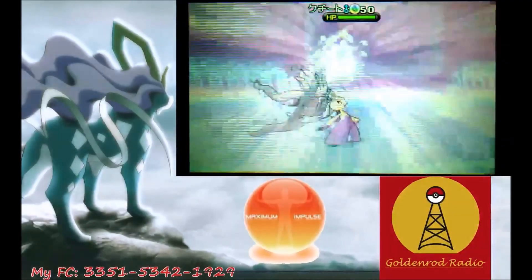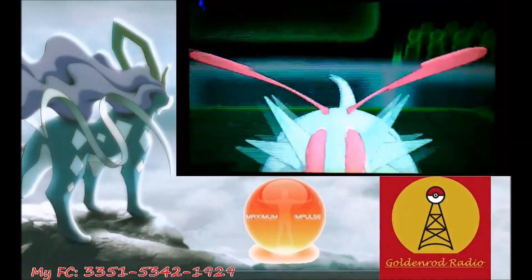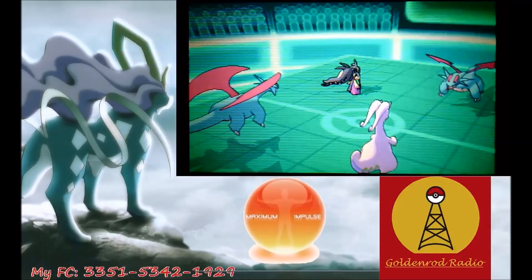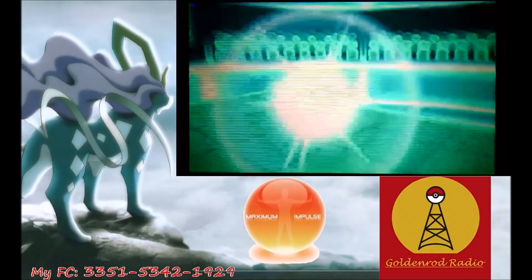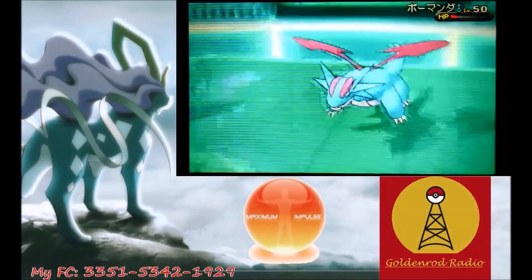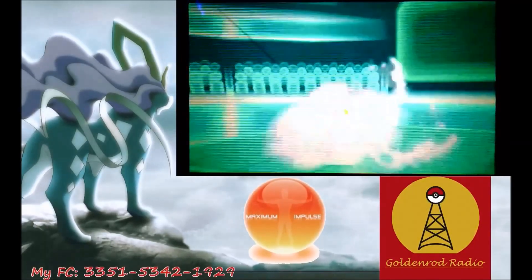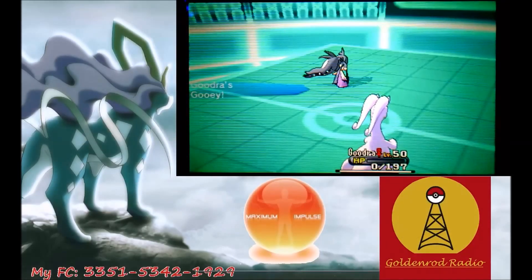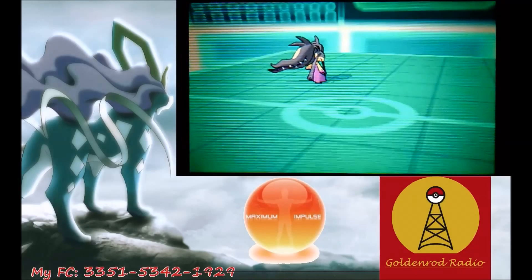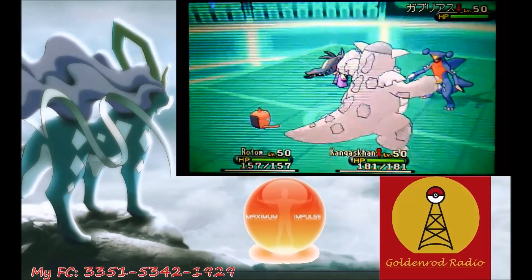Nothing happened turn one and I could have really gotten a free Pokemon kill. He decides to go into his Mega Mawile and goes for a Draco Meteor with his Salamence, and his Salamence wins over mine. He's also using a Scarf Salamence — the difference is mine is full HP and full special attack, while his is probably full speed and full special attack. I kill his Salamence with a Draco Meteor from my Goodra, but then my Goodra dies to a Play Rough from Mawile.